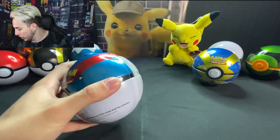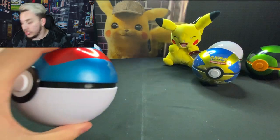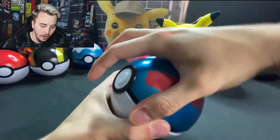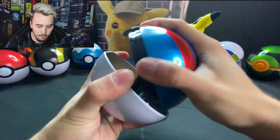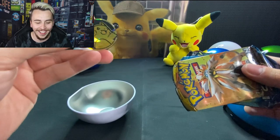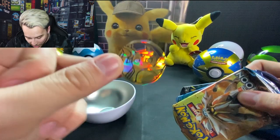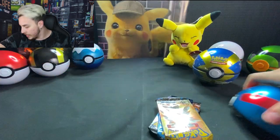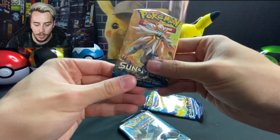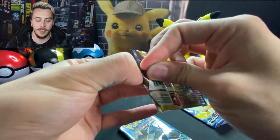We'll continue on to the great ball — let's open this bad boy up. Here is the nice great ball looking in its glory. There we go — three packs and a nice little Raichu coin. I really like that — it looks like a broken glass effect or something, really nice touch. We have another Burning Shadows, another Sun and Moon, and an Evolutions. Let's go ahead and get right into it, starting with Sun and Moon again. Hopefully we get some of that GX luck.